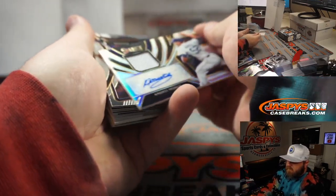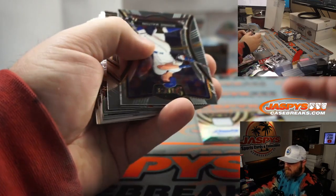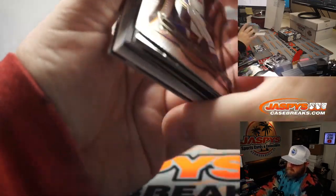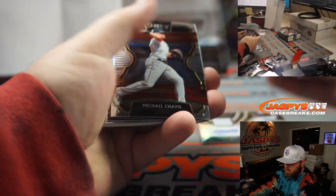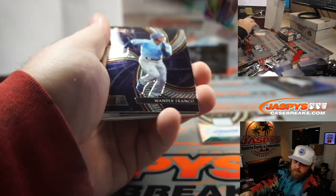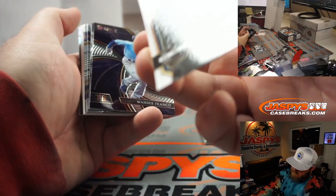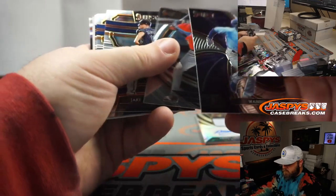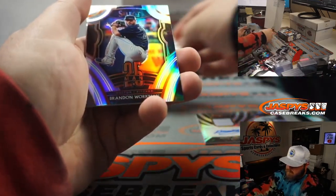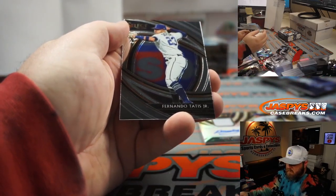Andres Munoz jersey and auto for the Padres and the NL West — David Baker. Jake Odorizzi for the Twins and the AL Central — Walter Lutz. Brandon Workman for the Red Sox and the AL East — Walter Lutz.